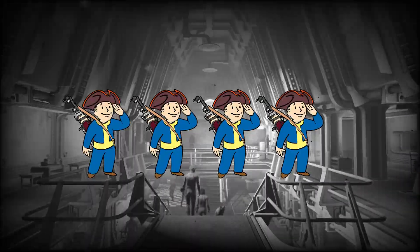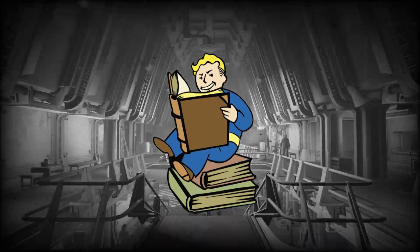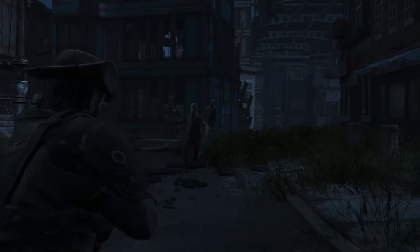You'll need, aside from other players, an overseer — the game master of the campaign that runs the world and narrates the story. If you can't find anyone in your local vault, go out into the wasteland and look for one.